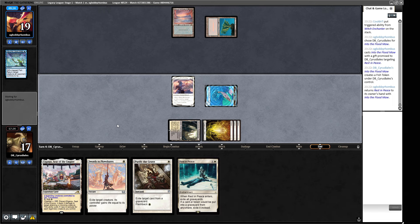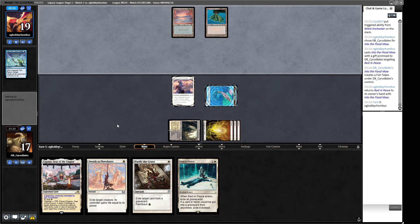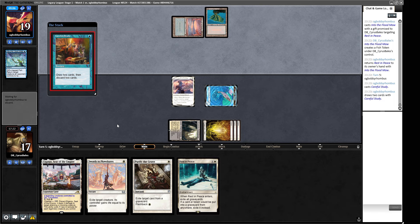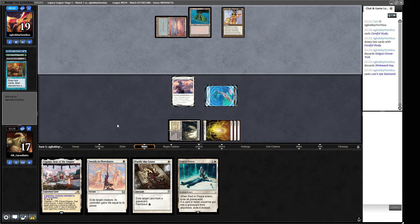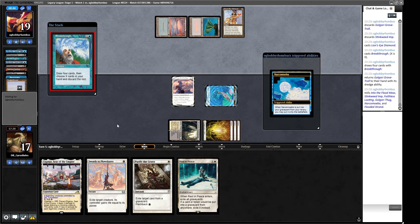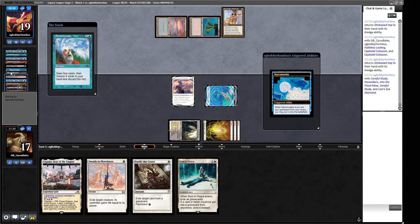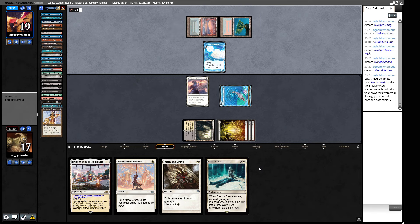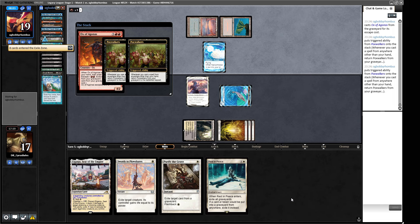We've also found another piece of graveyard hate. Witch Enchanter only hits things our opponent controls, so you don't have to blow up your own Rest in Peace. We're getting into flood mode. That gives our opponent a turn before the Rest in Peace comes down - going to attempt to win the game this turn. Is that doable on five cards? Potentially. It has to be a pretty good section of five cards and would also beg the question why they didn't do that before. Lion's Eye Diamond - alright, maybe giving it a good go. Oh, Breakthrough - that's pretty savage.